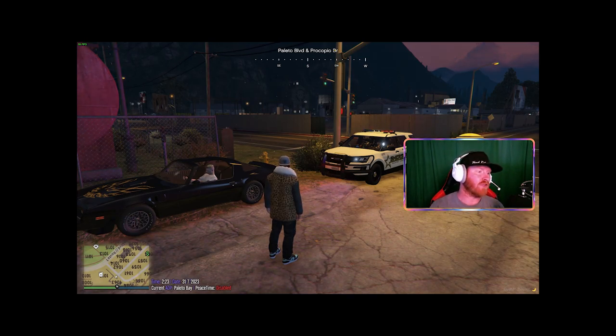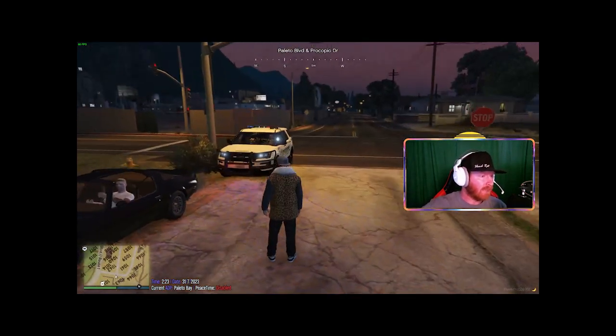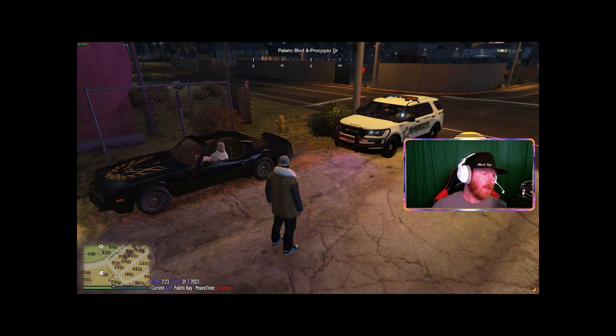When the info comes back, this is the turning point where the civilian has control. You can say you have warrants out for your arrest, prior speeding tickets — you can do anything you want. The RP is literally in your control. If you want to run, that's fine, but don't run every time. Run the RP out as long as possible. The civilian will type '/me' in chat — something like 'I have a warrant.'